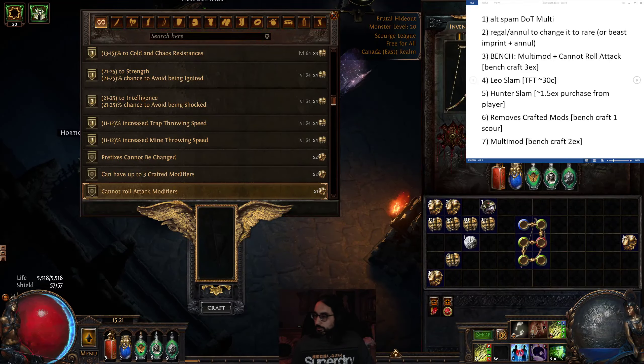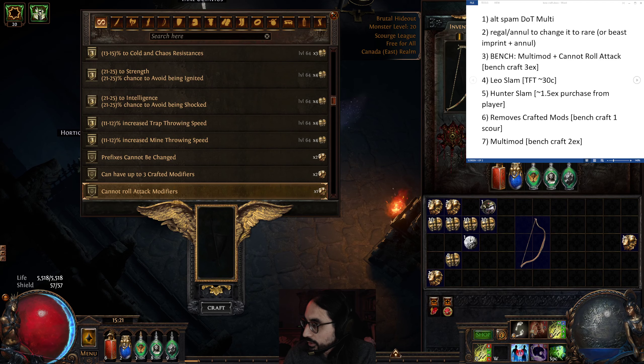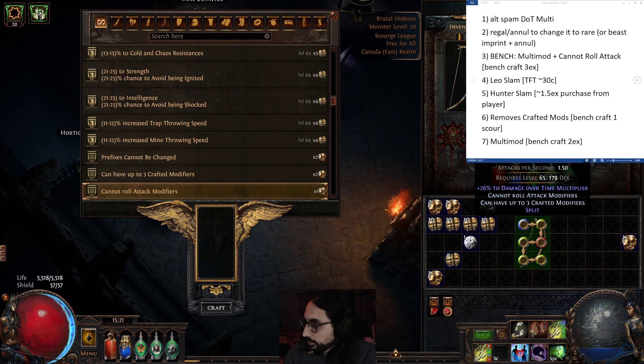Hey guys, today I'm going to be showing how to craft the endgame bow for a toxic rain gladiator. It's going to cost around 11 exalts. I'll do the crafting process and walk through the steps with you as I do it. I've actually already done the first three steps, but I'll talk through them.